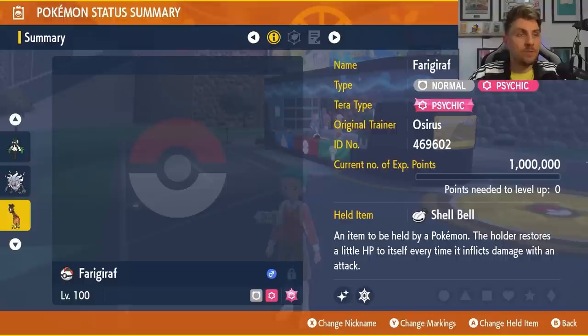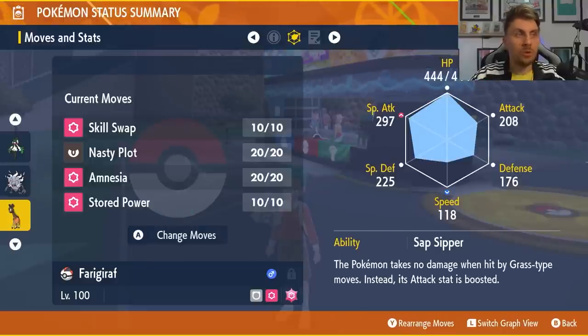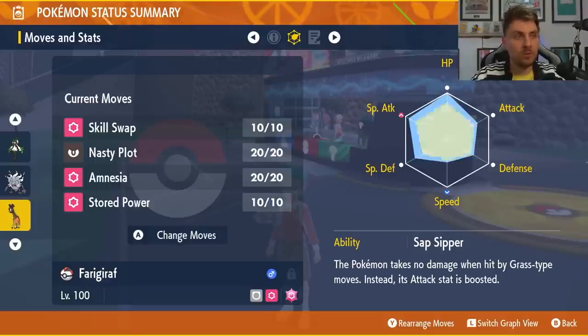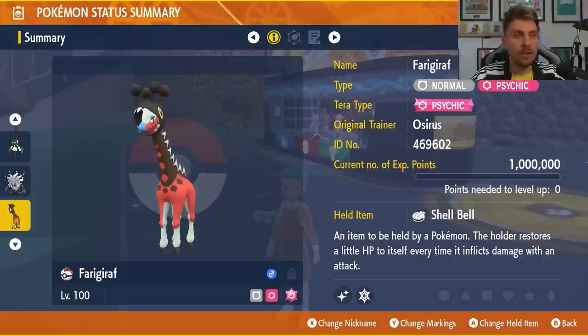The third option is Furrgorath — the main Pokemon I featured last time — which has the natural bulk to take the big attacks from Typhlosion. Turn one you go for Skill Swap, then Nasty Plot and Amnesia up, and utilize Stored Power boosted off the stat boosts on your side of the field. You don't need to worry about Furrgorath's ability because we Skill Swap it away and obtain Flash Fire. The EV spread is 252 HP and 252 Special Defense to take big special attacks more easily, again with a Shell Bell for recovery.